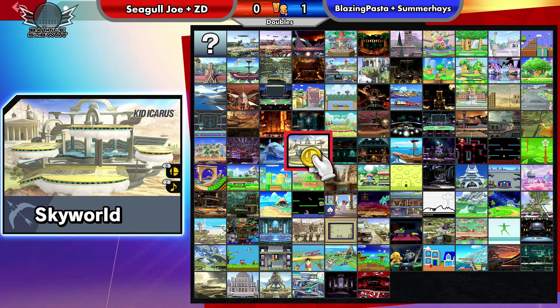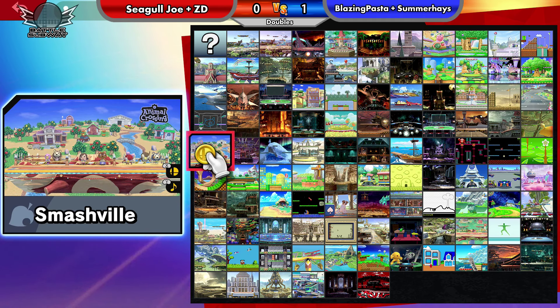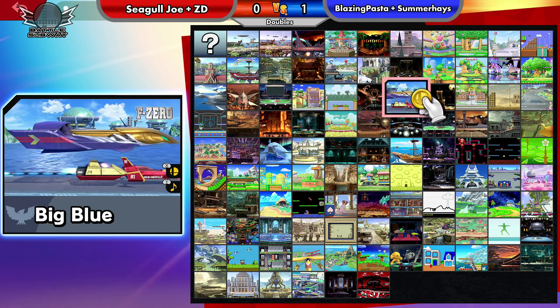Do you think we're going to see a character change here? Probably from ZD and Seagull. Cause I don't think the Diddy was doing too hot — they might go Palutena. Yeah, I wouldn't doubt that. I'm thinking Palutena or Wolf. Well, I don't think they're going double Wolf though. I mean... it could work.